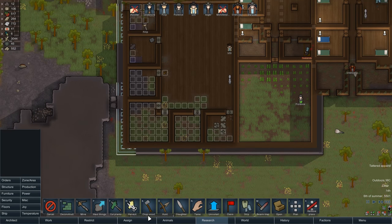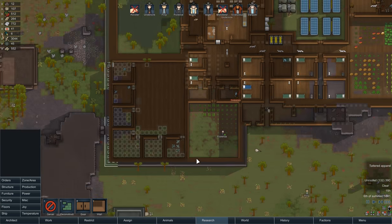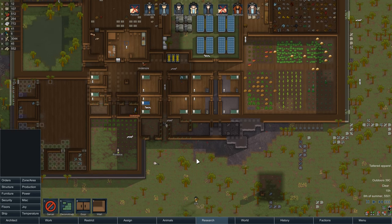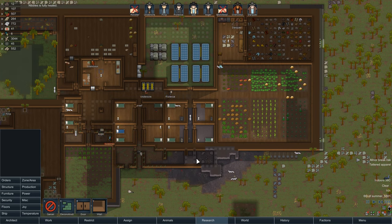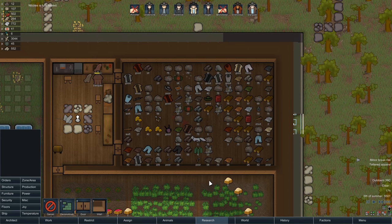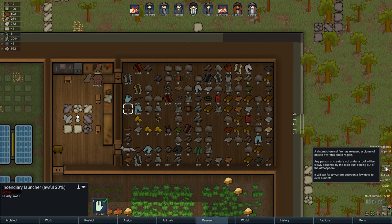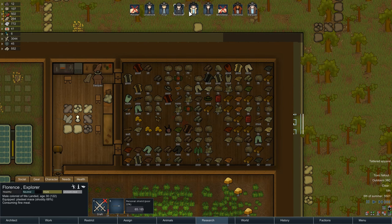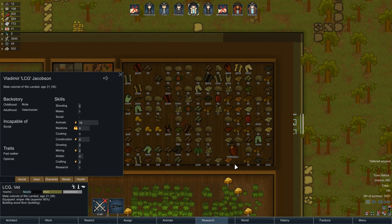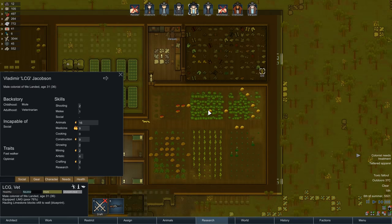Let's also take the dogs to haul this stuff. They're primarily going to be used for prisoners, if we get more prisoners. The one thing I don't like right now is that everyone in my colony has a sniper rifle. We don't have any other weapons — they're all sniper rifles. Toxic Fallout. Just great. We do have one of these. Let's take that. Let's get our war shot.